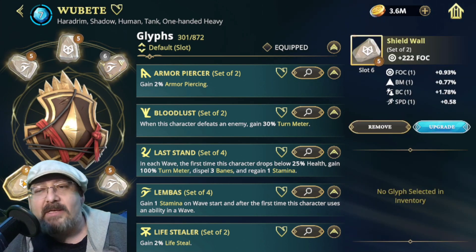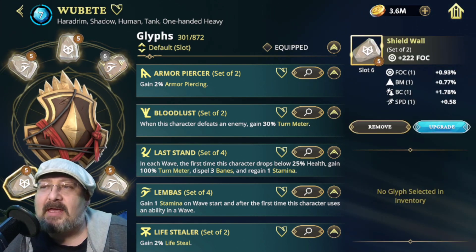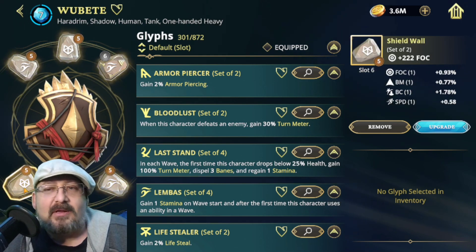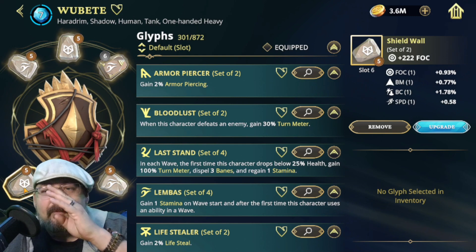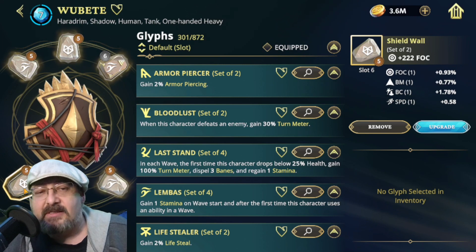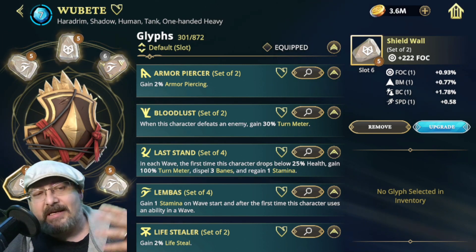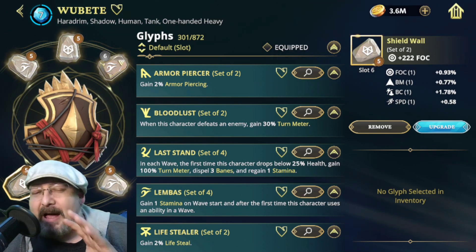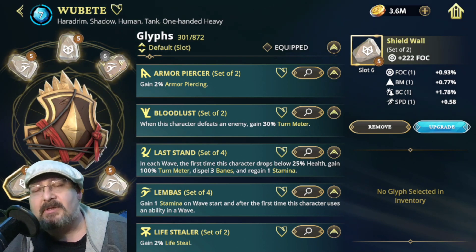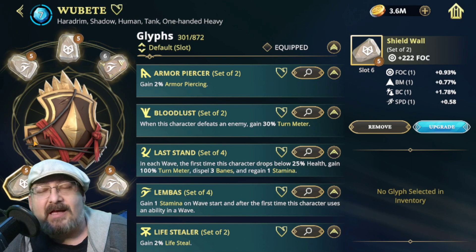Not having an additional health slot available, I went with focus instead, because I wanted him to be able to stick those debuffs — those banes — harder and more often. I'm experimenting by putting focus here instead of health. In a perfect world, once I get a health glyph for this slot, I will swap it out.